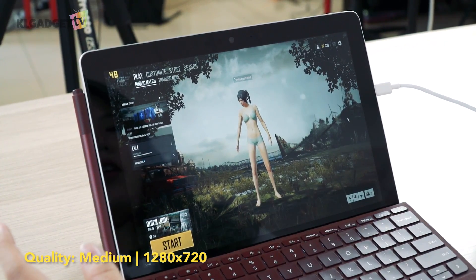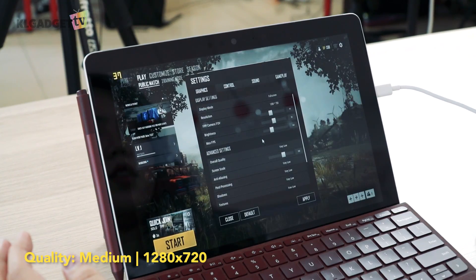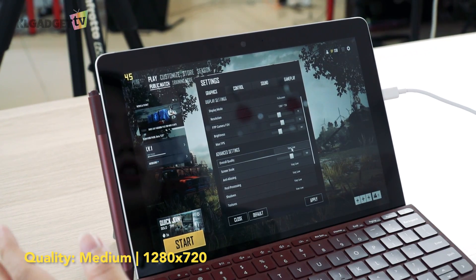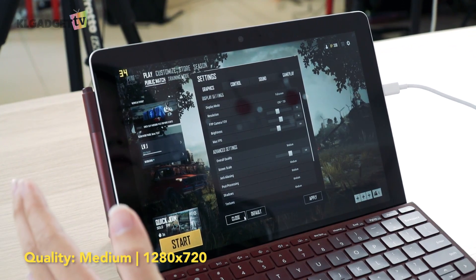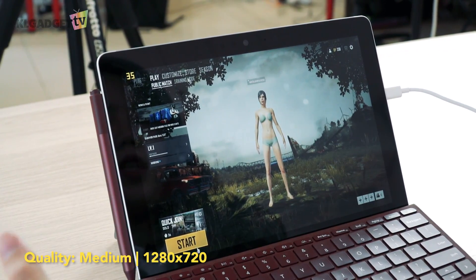I'm now in the game and I'm going to change the settings to 1280x720p, which is already set, and change the quality to medium. The frame rates fell from 40 plus down to 35. Let's start the game.